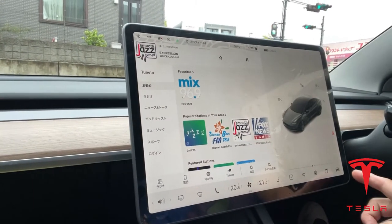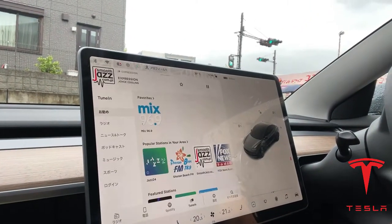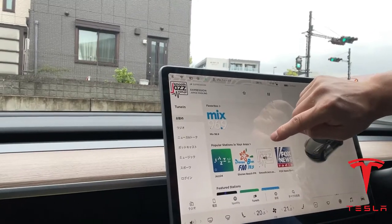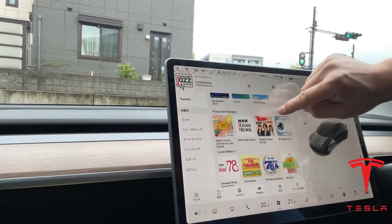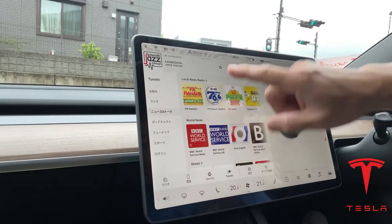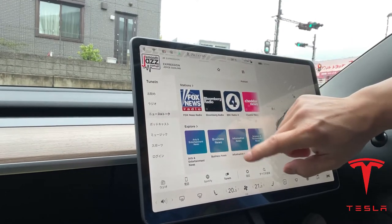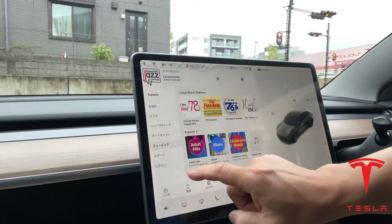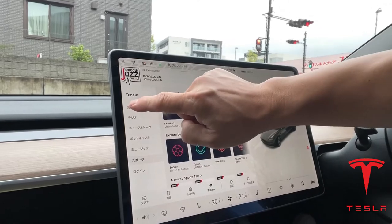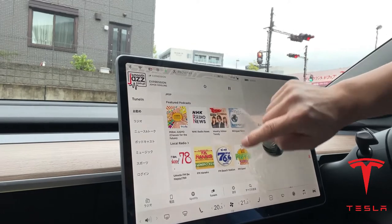It has tons of music. If I want to go into music, I press this music note, and it draws up the music. There's tons of music — right now I have jazz. There's Japanese, because I'm in Japan. I've got the radio. This is news and documentary: BBC, Fox News. There's lots. And you can log in and sign up with Spotify. I like jazz.